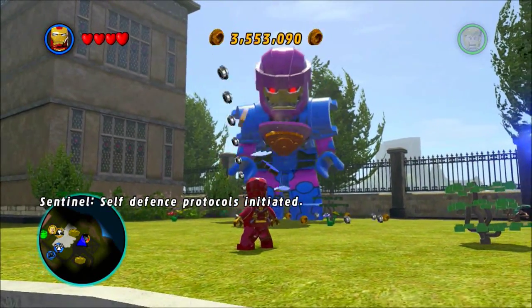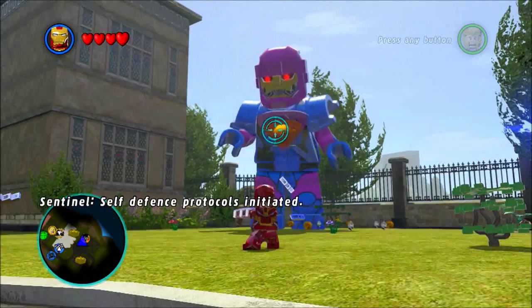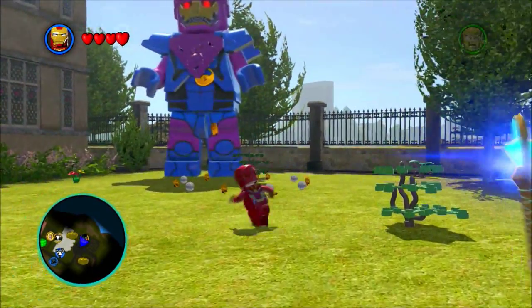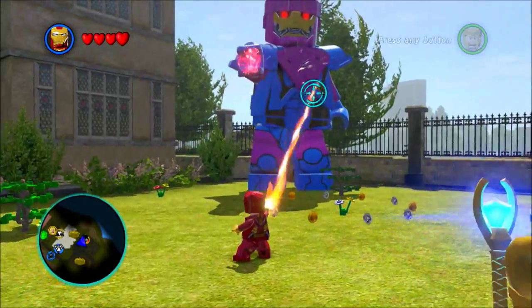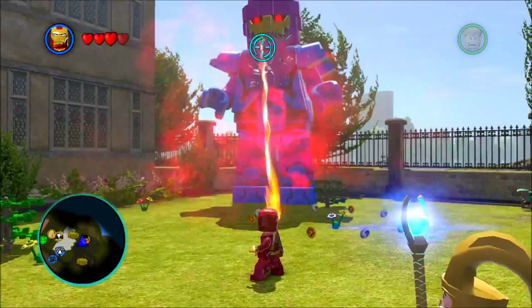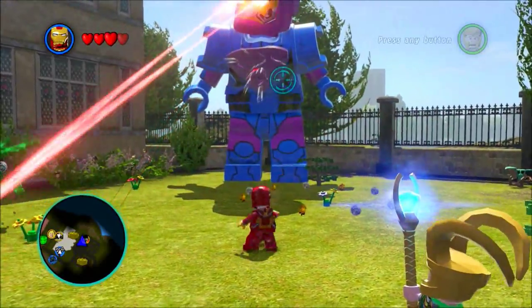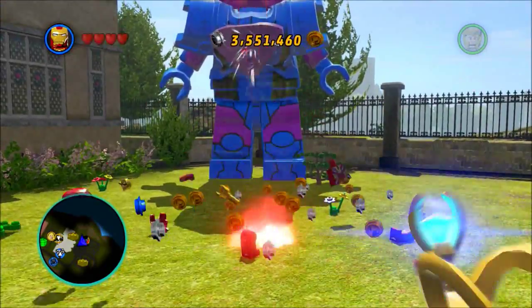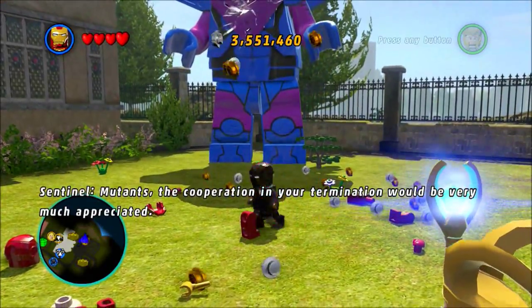Make sure you are Iron Man Mark 42 so that you can destroy the silver plating, which then turns to gold, and then you can use your heat ray to destroy the gold plating. I got a little bit confused here — I did not realize that you had to turn into Thor and use your hammer to destroy the remains of his chest plate.